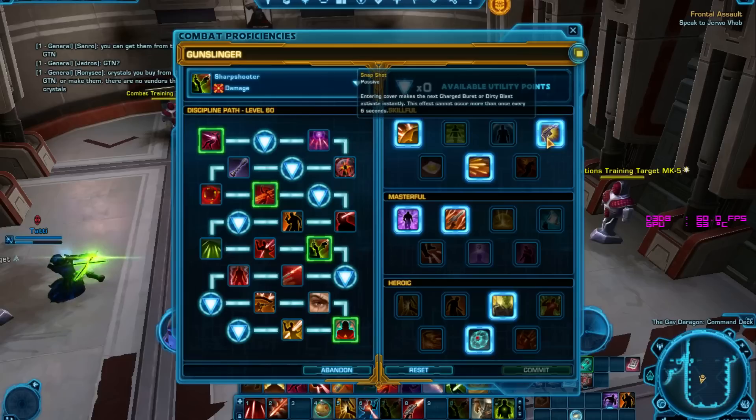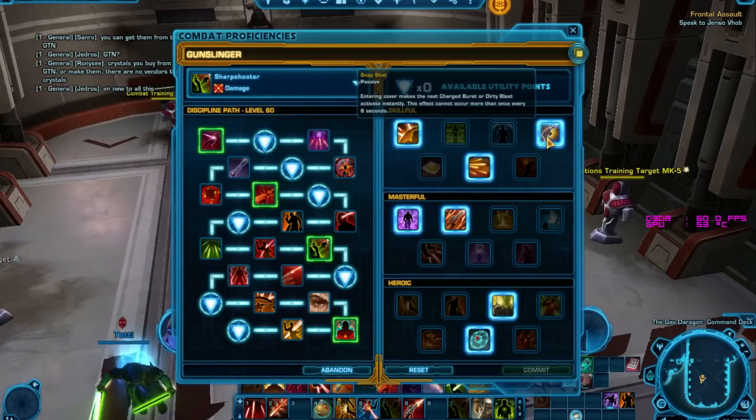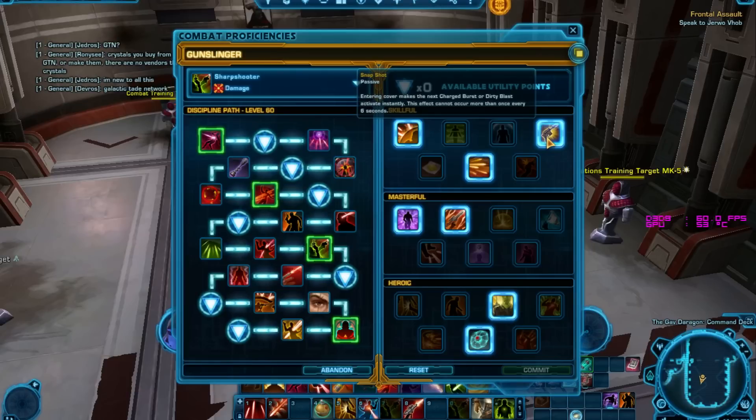I like to take Snapshot — entering cover makes the next Charge Burst or Dirty Blast activate instantly, and it has a six second cooldown. I like this because it gives us less time sitting still in cover, so we can just get a Charge Burst off. Bear in mind Charge Burst is our main filler now — we don't have Sabotage Charge anymore, and Freighter Flyby sucks, so Charge Burst is going to be our main filler for this spec.